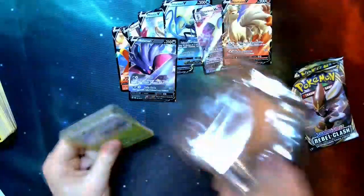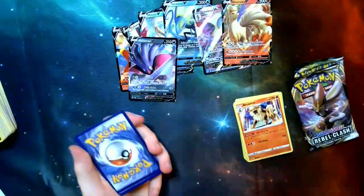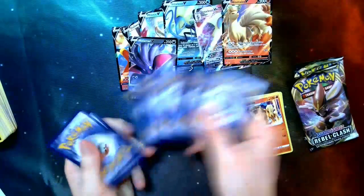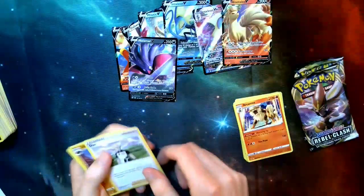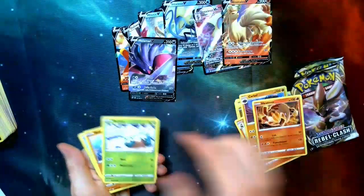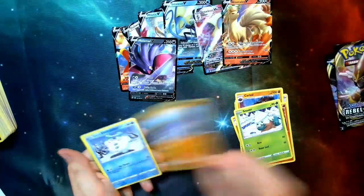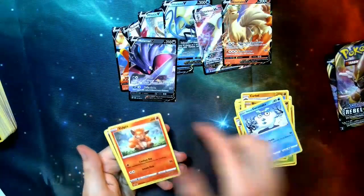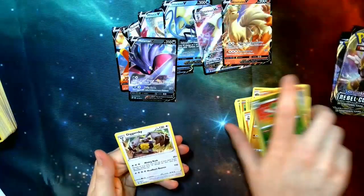Another green card — that's a shame. Energy, Dan, Carkol, Heatmor, Snover, Binacle, Galarian Darumaka, Vulpix, Milcery, Lombre, and another Diggersby — could be worse.